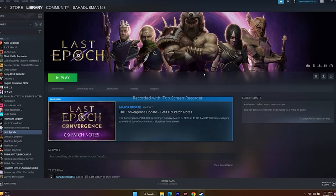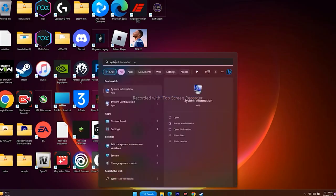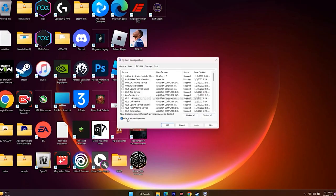Next one is all about performing a clean boot. Go to the search and open System Configuration. Go to Services, check Hide All Microsoft Services, then click Disable All. Go for Apply and OK. When they ask for a restart, go for a restart — that is going to work for you.